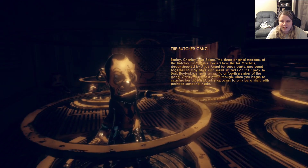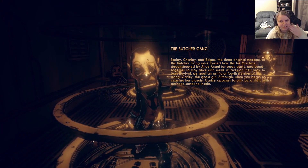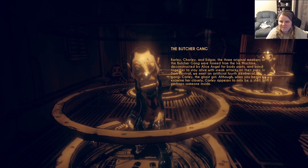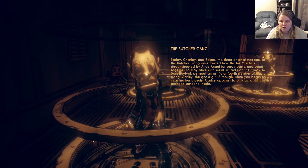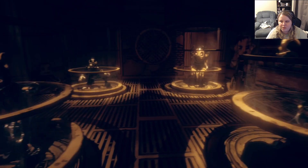The Butcher Gang — Barley, Charlie, and Egger. I never remembered their names, to be honest. In Dark Revival we meet an artificial fourth member, Carly the ghost girl. When you begin to examine her closely, Carly appears to only be a shell with perhaps someone inside.